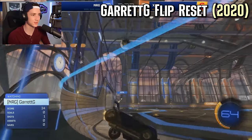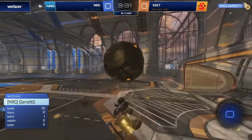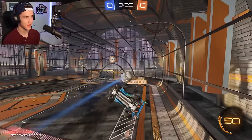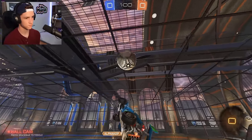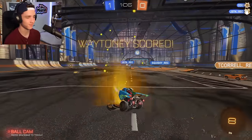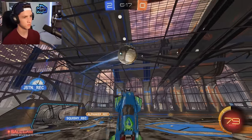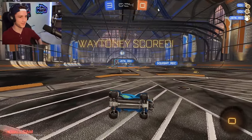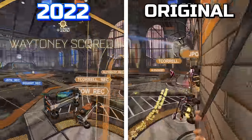Next, we got a Garrett G flip reset. This one's actually pretty unique — it's like a redirect combined with an air dribble combined with a flip reset. It's like a whole bunch of things in one. Definitely super impressive. Starting in the corner like that, and then I somehow get a reset and score. This was back in 2020, so almost two years ago now. There we go — that was good. It's these mechanically flashy ones that I think are honestly easier than the totally unique ones. That was a fun one.